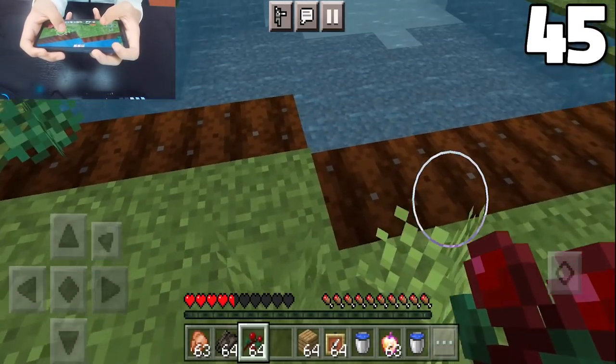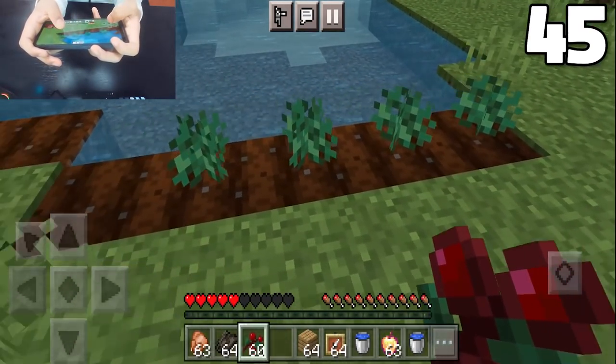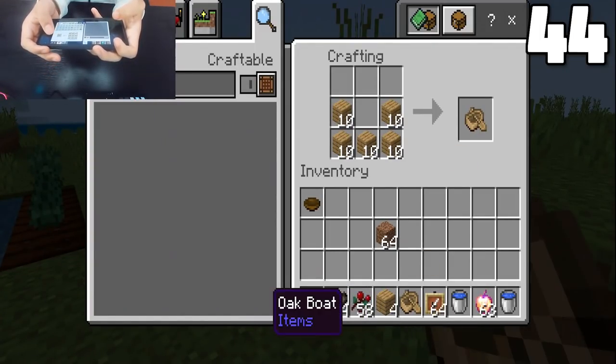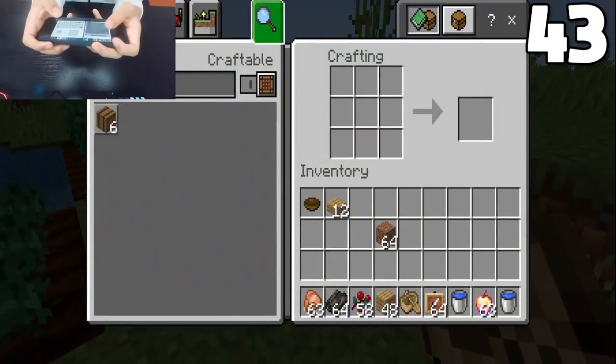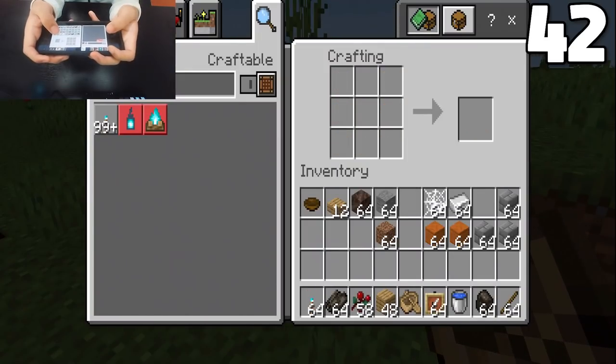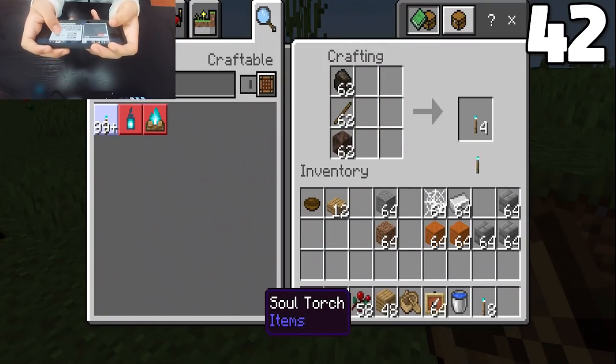Sweet berries can now be placed on farm dirt. Boats no longer require a shovel in order to craft them — you can now do it just by using 5 pieces of wood. Similarly, barrels can now be crafted without sticks; all you will need is some logs and some wood slabs. Soul torches can now be crafted using charcoal.